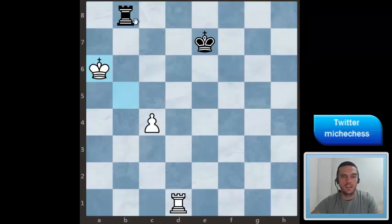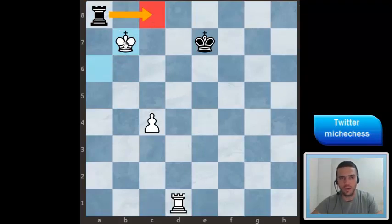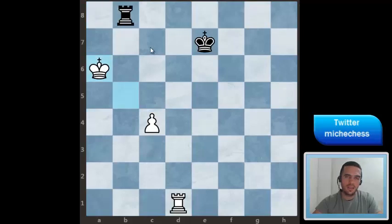The idea is that if black plays Rook a8 now we can just play King b7, and black cannot come and threaten our pawn because the king is there. But in this position black doesn't have to continue checking.